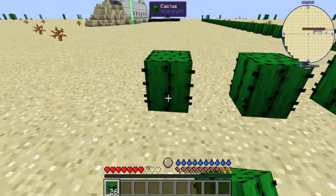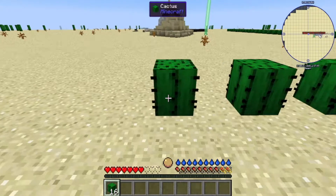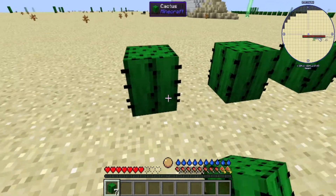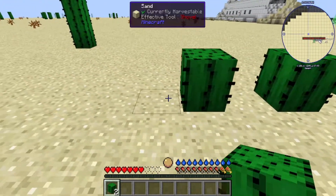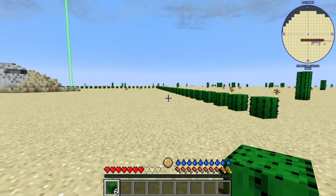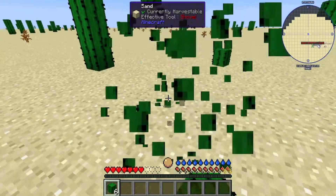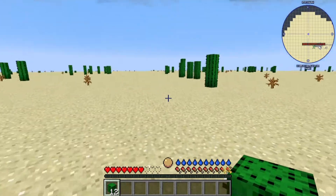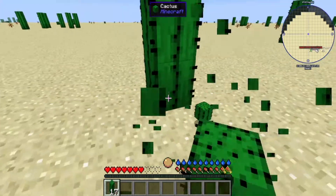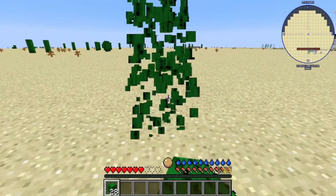I wish this was mud instead of sand, because it probably would have grown a lot faster. Looks like they're grown — no, that's the ones on the outside. They're not grown. These aren't guaranteed, but at least we might stand a chance.